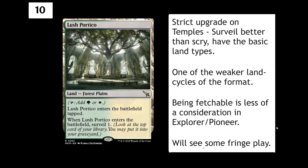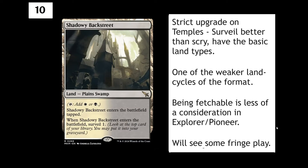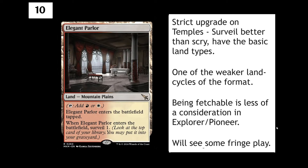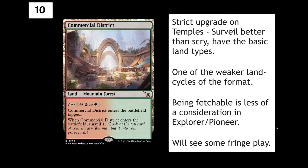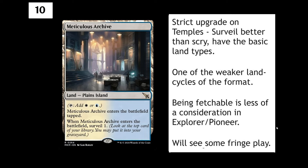Our number 10 is technically 10 cards — the entire rare land cycle from this set. These are dual lands which have the basic land type, so for example Lush Portico is a Forest Plains. They all enter the battlefield tapped and they all surveil one when they enter. The ten lands are: Lush Portico (green-white), Raucous Theatre (black-red), Shadowy Backstreet (white-black), Thundering Falls (blue-red), Underground Mortuary (black-green), Elegant Parlour (red-white), Hedge Maze (green-blue), Commercial District (red-green), Under City Sewers (blue-black), and Meticulous Archive (blue-white).